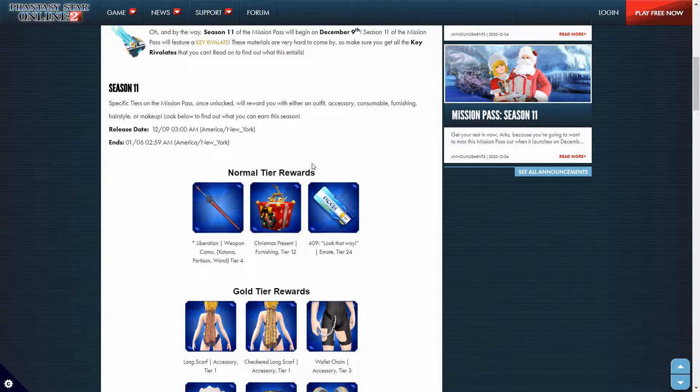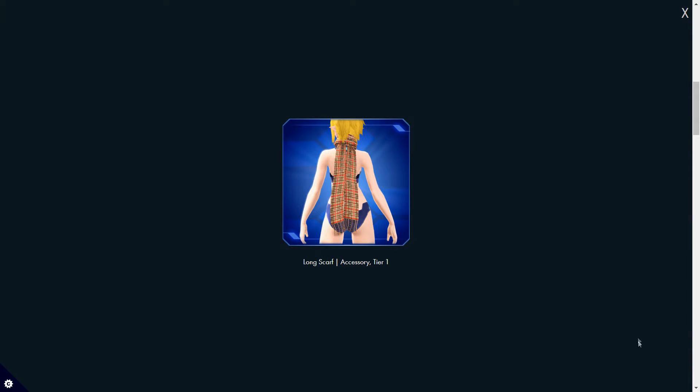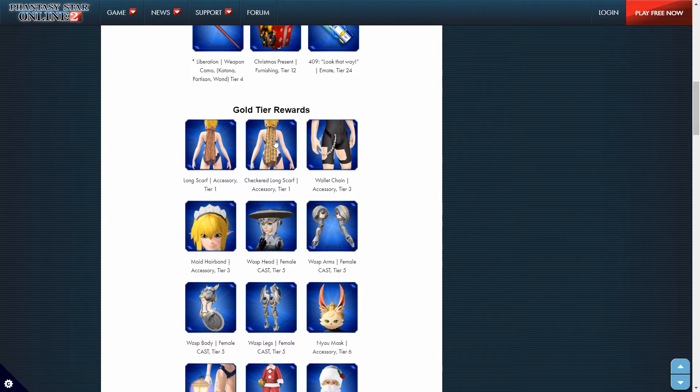We got some normal tier rewards. We got the Liberation Camo for the partisan, wand, and katana. We have a Christmas present for those who like to decorate their personal quarters, and we have an emote — I'm not sure which one that is. For gold tier awards, we have the long scarf, another scarf, a wallet chain — I know a lot of people may use that depending on what outfit they've got on — a maid headband, and the female wasp cast set.